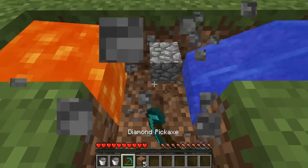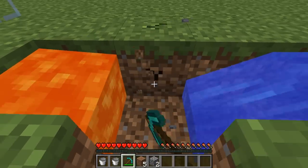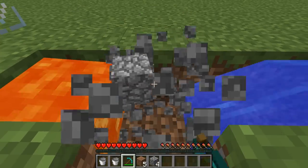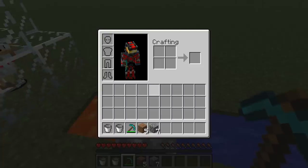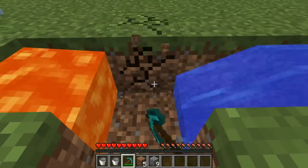We made it, so guys, this is how to make the simplest possible smallest cobblestone machine ever. That is pretty much how you make the simplest cobblestone machine ever, just using lava and water.